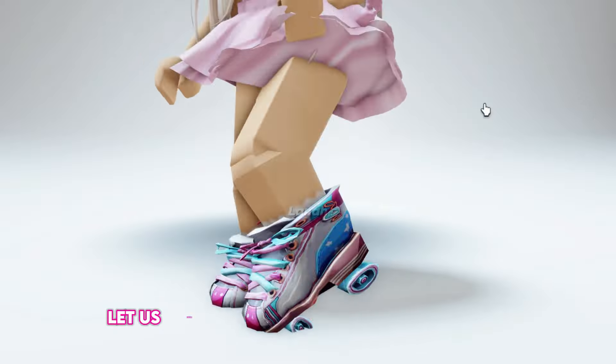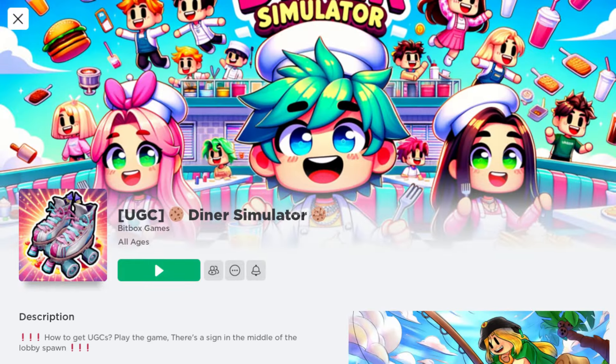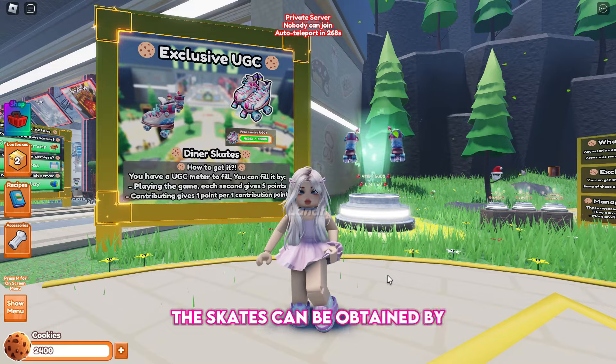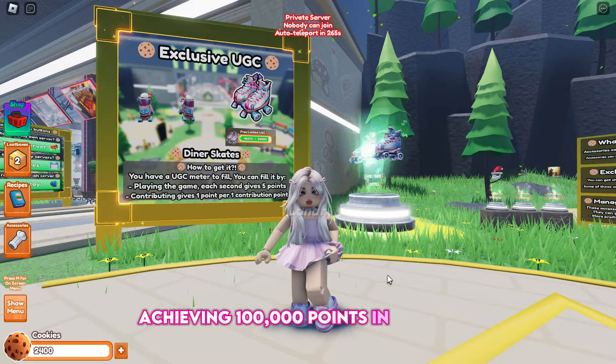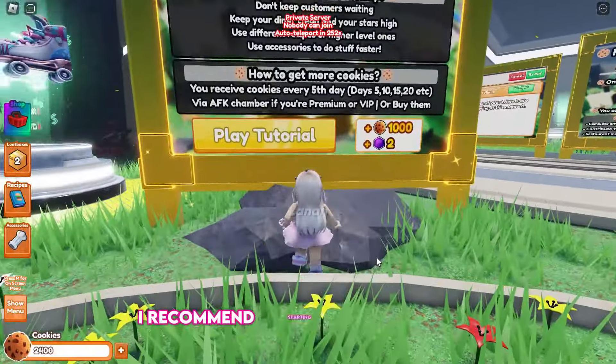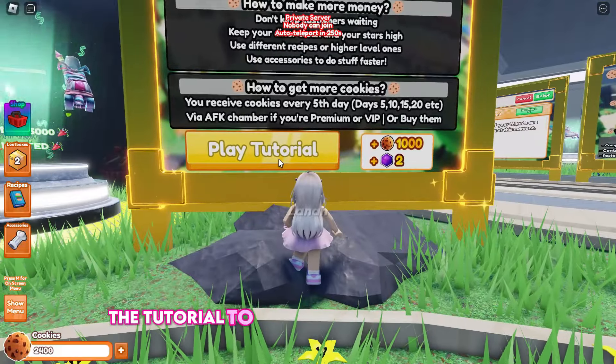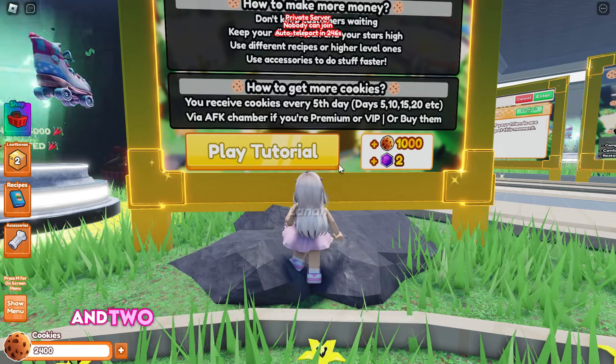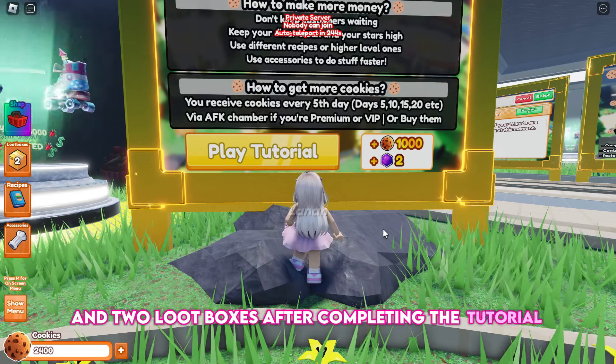Let us begin by obtaining these diner skates — they are super cool. Search for and join Diner Simulator. The skates can be obtained by achieving 100,000 points in the game. I recommend starting off by playing the tutorial to learn how the game works, and you will earn 1,000 cookies and two loot boxes after completing the tutorial.